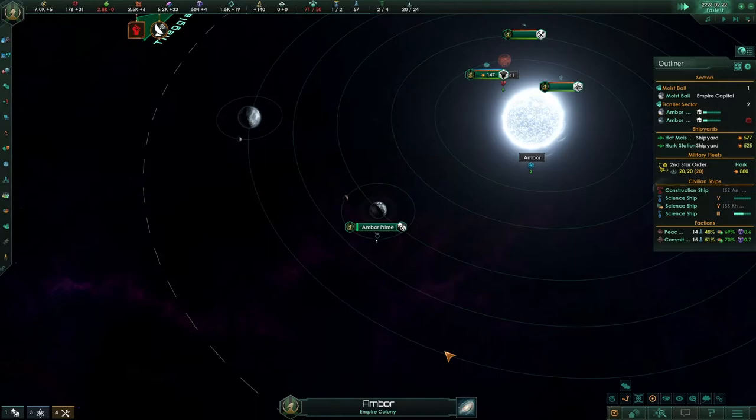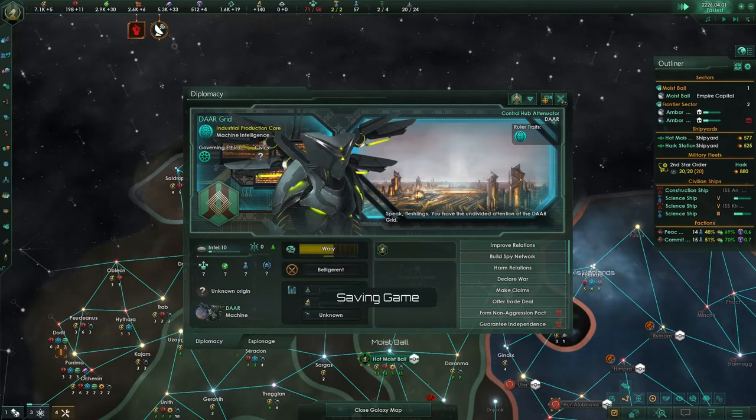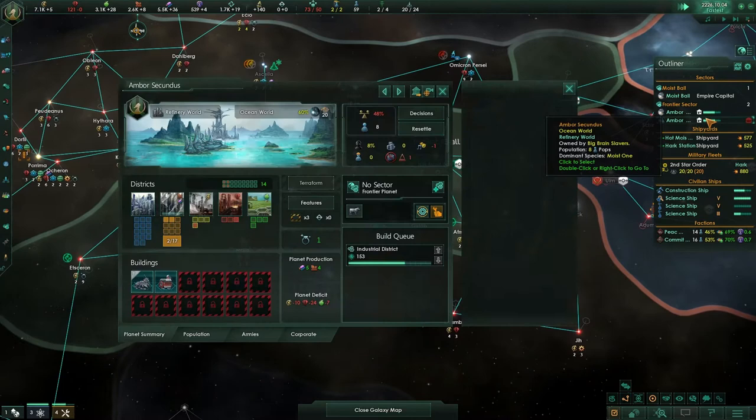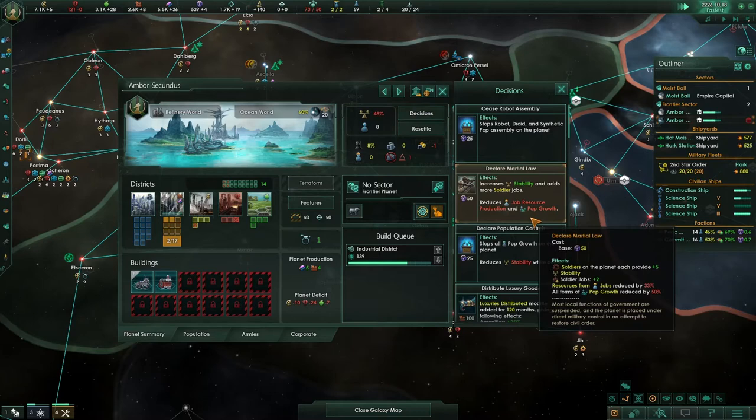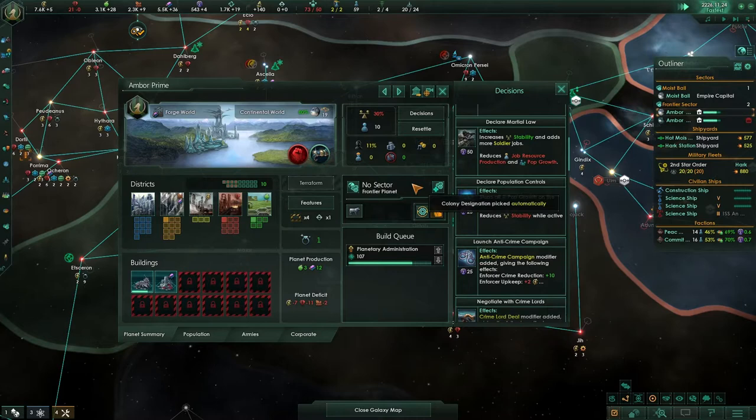We're going to have a look at this empire now — they're to the north of us and fairly big by the looks of it. We're going to build a spy network with our available spy and wait. We're getting a similar problem over here where we're lacking in amenities. We're going to make a decision here and increase our amenities for 100. We're going to make the same decision over here too.